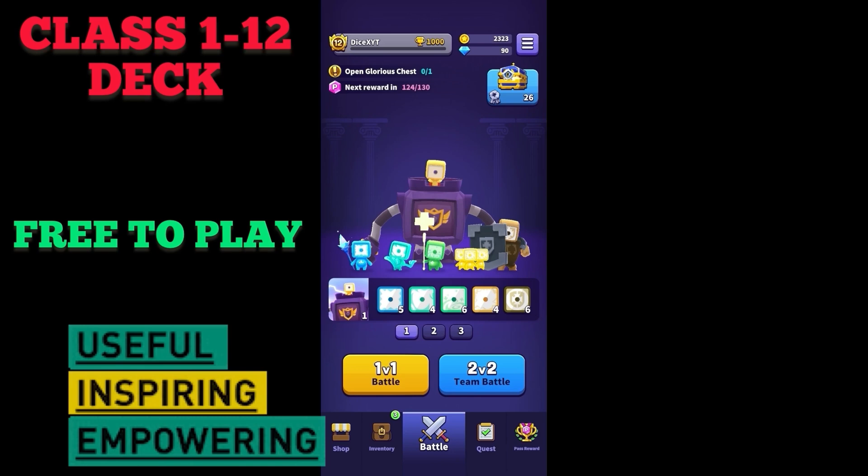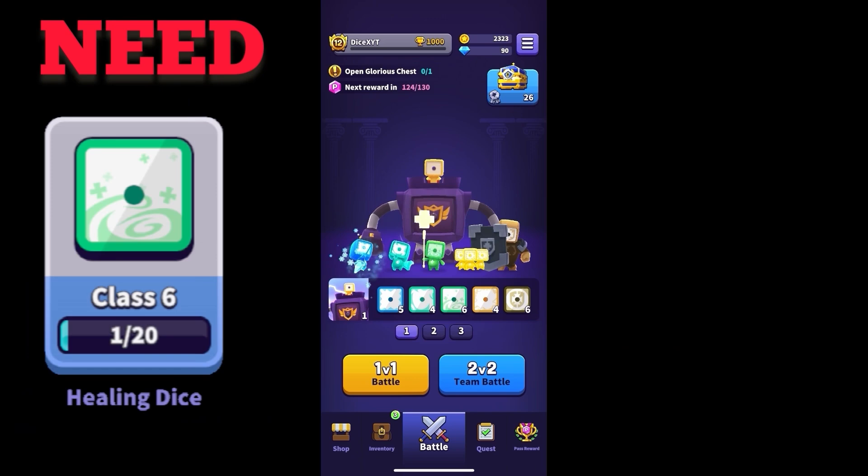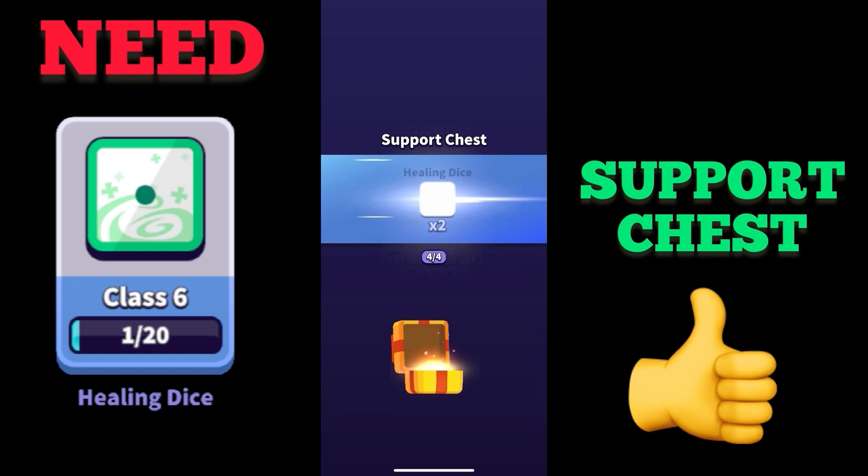Let us start with the deck. You need the ice dice, the wind dice, the healing dice, the electric dice, and the shield dice. You only need to get the healing dice — the rest you have from the start. I got my healing dice from a support chest after I lost a match.